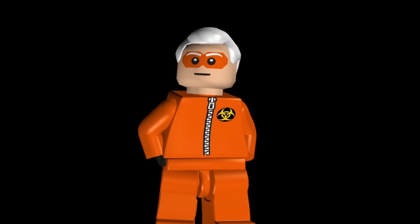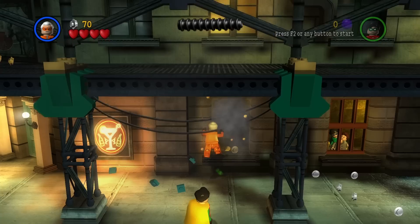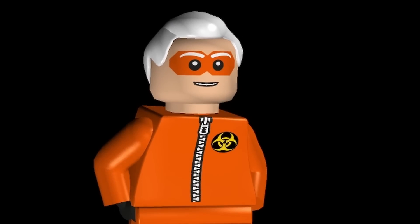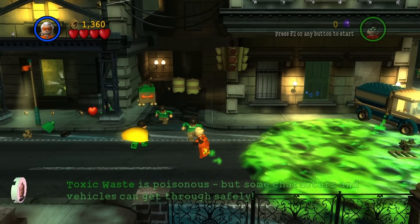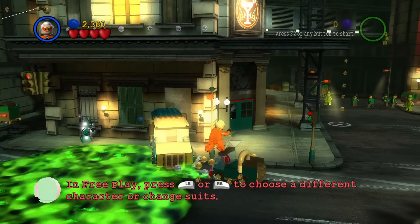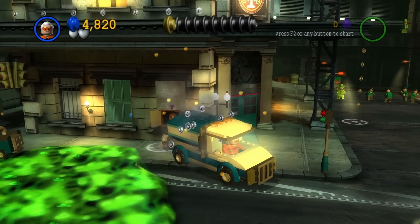Next up, we have the Biohazard Scientist, and this one's actually a really cool looking fig. He almost looks like a villain from the old school Batman comics or maybe the Batman 1966 show — a bit of a goofier tone with that sort of motif and vibe. One of the coolest features of the Biohazard Scientist is that he does actually have a unique ability to walk over the biohazard elements within the game. It shows that these characters were actually coded with animations and abilities — the Extra Toggle feature just didn't properly activate.